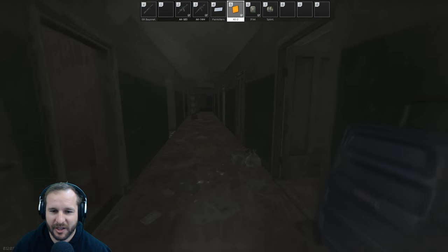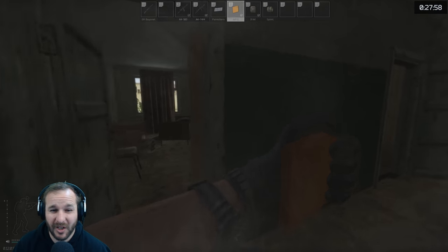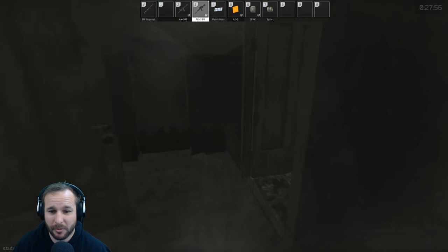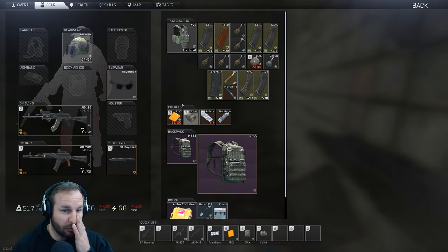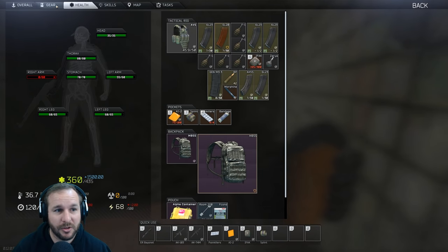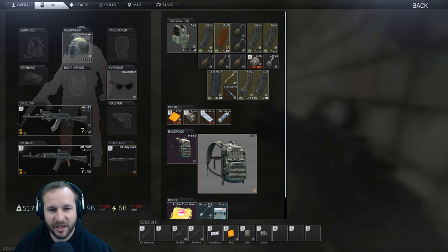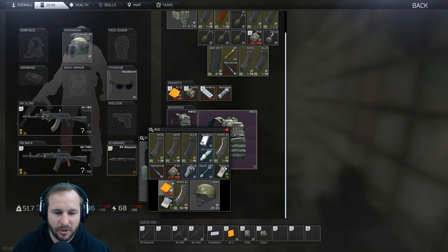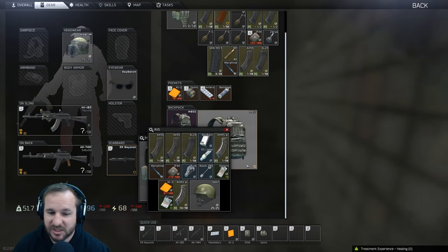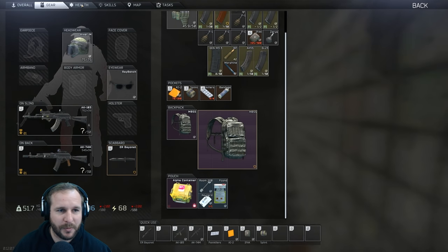We're going to top up our health and get the hell out of this raid. There's not really a lot more we can gain from it. If we spend much more time in here we're really just going to be looking at PvP fights. People are going to be slowly moving towards dorms. We've got good armor, a good helmet, plenty of money made. We've got a 220 key, we've got the 203 key, two quest keys, good ammunition. We're going to top up this health and try to make our way to the Varshavskaya extract.